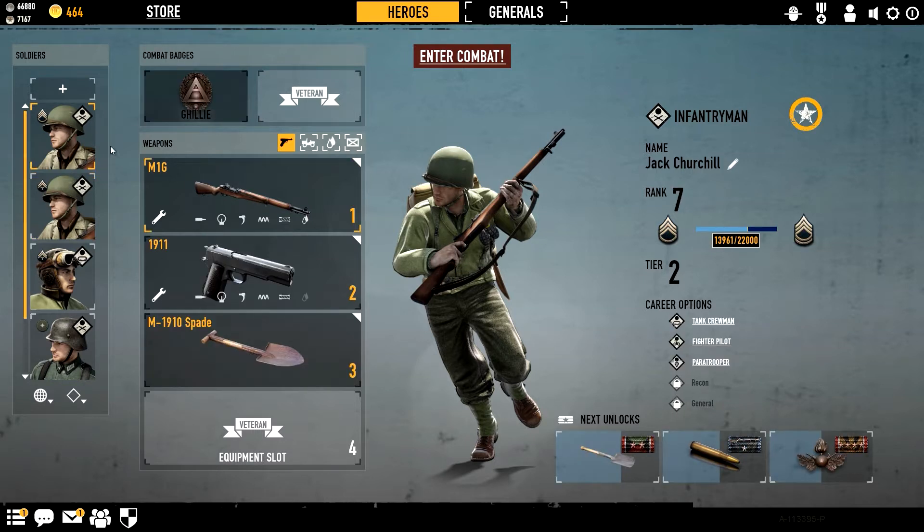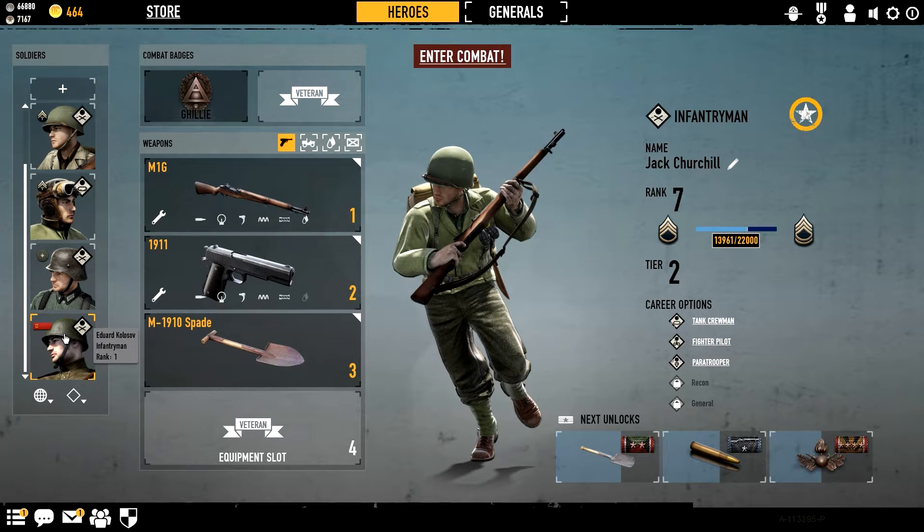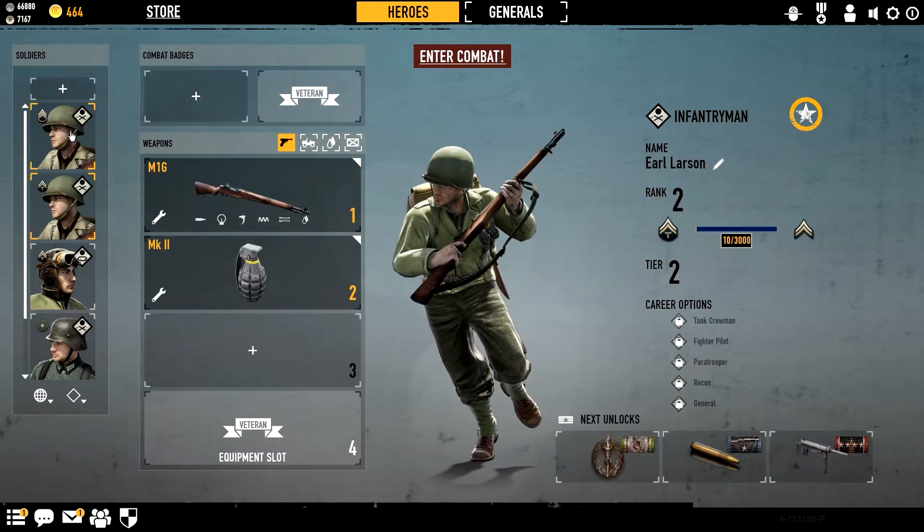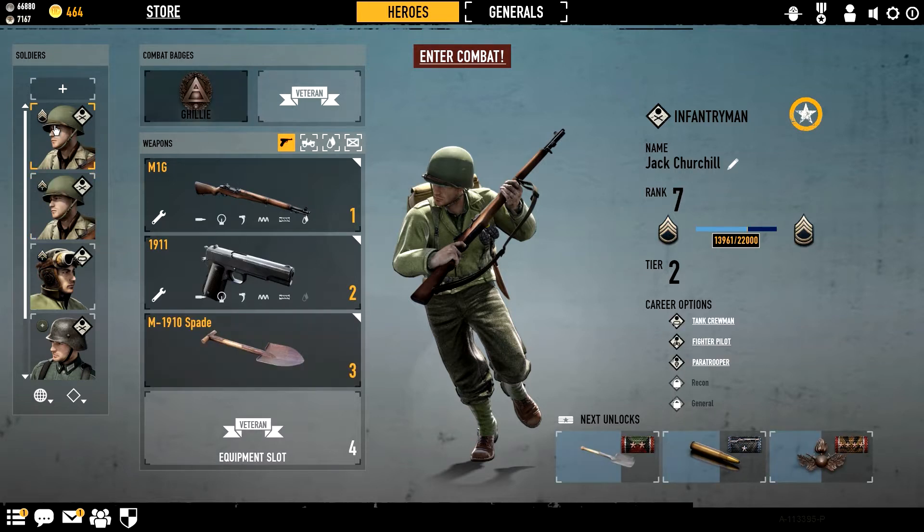Let's just look at my characters. I've got quite a few different people here. I've got a Russian soldier, a German soldier, an American tank guy, and two American soldiers — I don't know why I've got two. This one I was going to try and make a sniper.